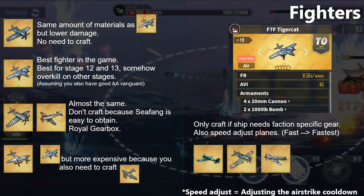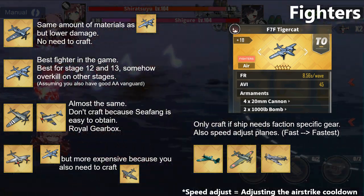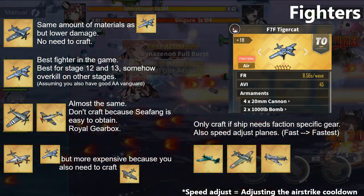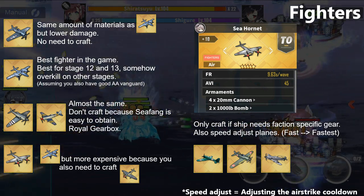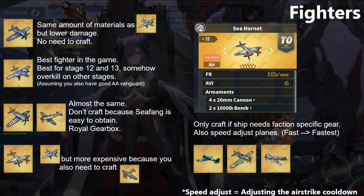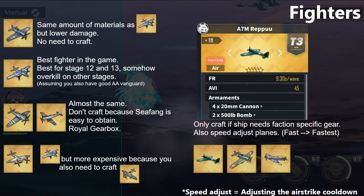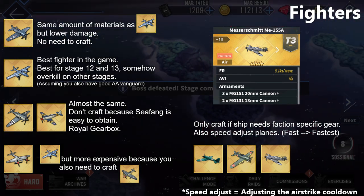For fighter planes, build at most four copies of the Tiger Cat from Eagle Union. You don't really need a lot of copies since strong fighters are only necessary in stages 12 and 13. The rest are for speed adjusting, and the Tiger Cat has a slow reload which highly affects timing calculations. The Sea Hornet from the Royal Navy is also good but slightly worse and more expensive than the Tiger Cat since you also need to craft the prerequisite fighter plane. Only craft the Sakura Empire fighters if the ship needs faction-specific equipment — either Kawanishi or Reppu are good to build.